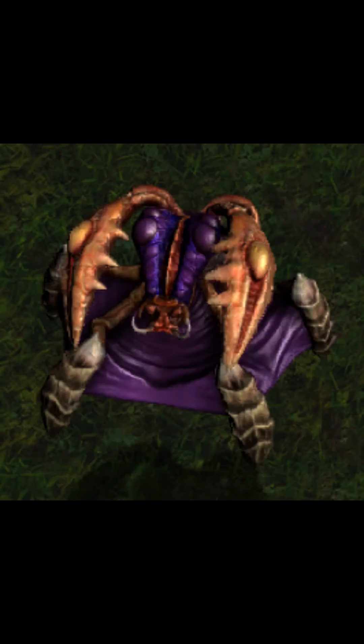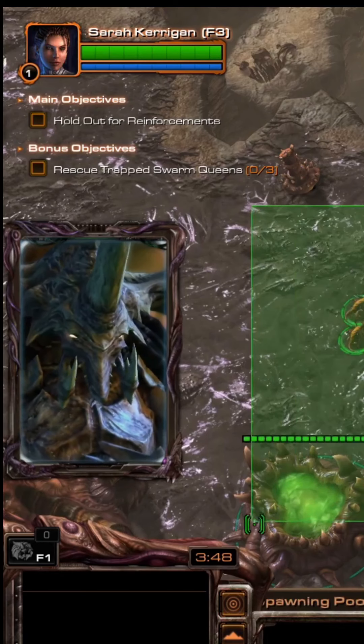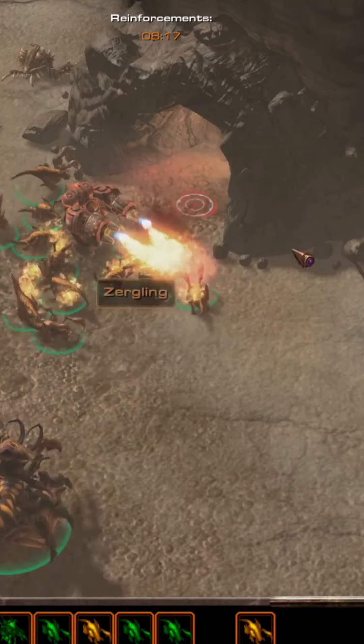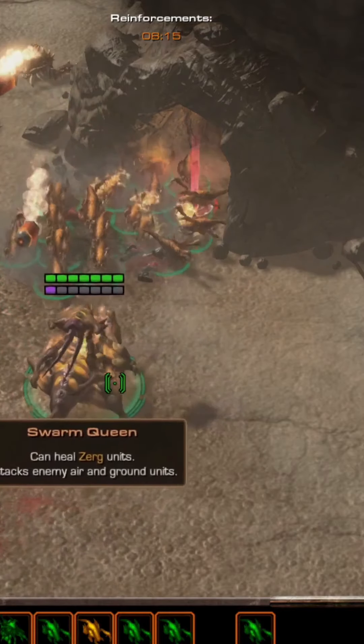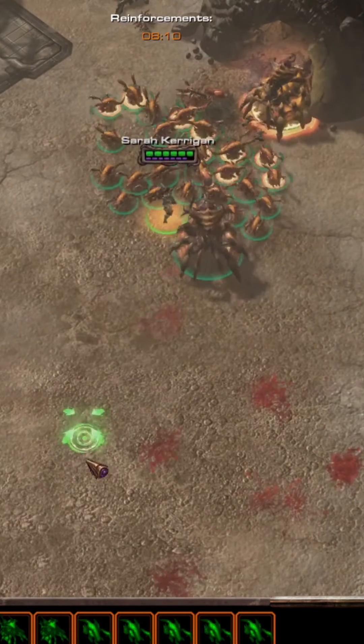Queens used to look like this in StarCraft 1 but now look like this. In StarCraft 2, the queen is the fourth playable unit. In the second mission you meet the first queen. In leadership roles, queens oversee hives and easily coordinate lesser strains. Queens generally can't communicate verbally, but have been observed to converse with other species psionically.